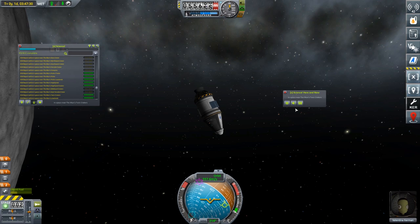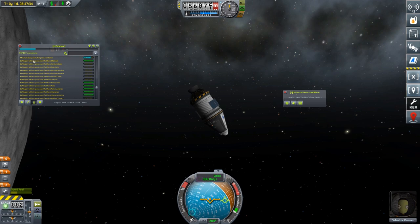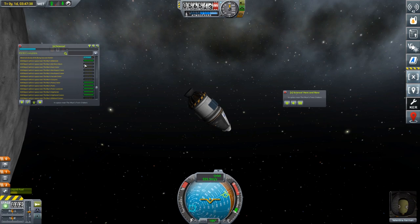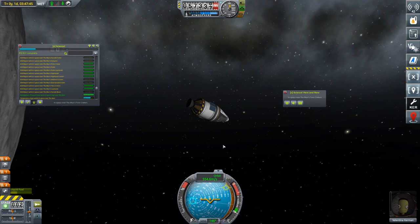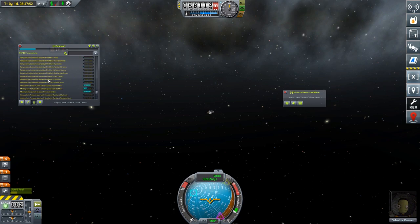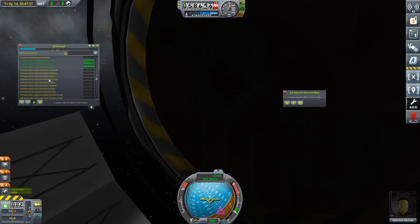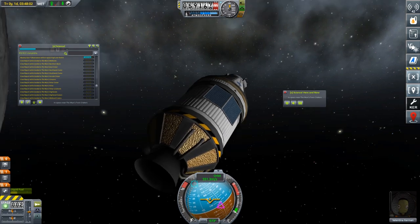If you want to know how much science you've got left to go, bring up the regular X science. Scroll down and you'll get to the EVA report section when in space near the moon. We have all the nearby-to-the-moon EVA reports, and you'll see a lot of them are now craters, canyons, and the far side basin. We're in a polar orbit so we should eventually pass over all of them. There's also EVA reports while landed at the moon.